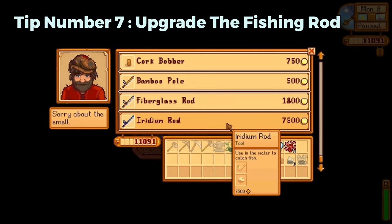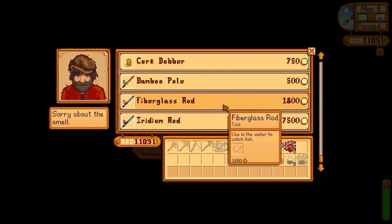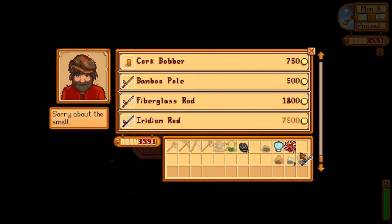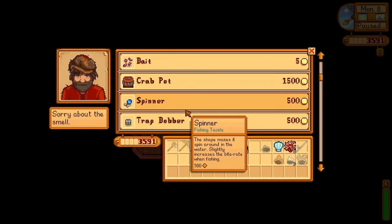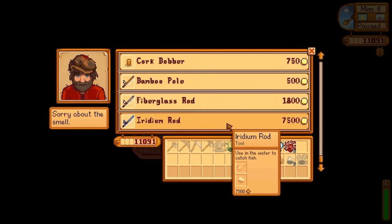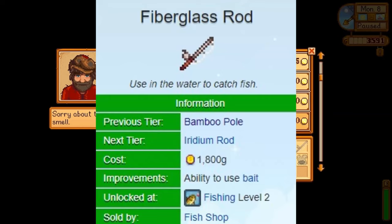Tip number 7 is to upgrade the fishing rod. Unlike other tools such as the axe or watering can, the fishing rod isn't upgraded by having an expert work on it. Rather, you can simply buy a higher tier rod once you reach certain levels in the fishing skill. Each of these are available at Willy's shop by the ocean. We have the bamboo rod, which Willy will give to the player for free when you're a few days into the game. The fiberglass rod is available for 1800 gold, starting once the player reaches fishing level 2.